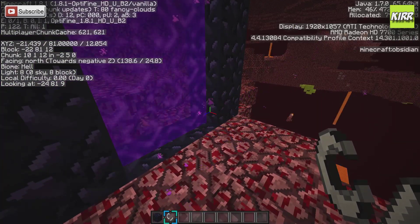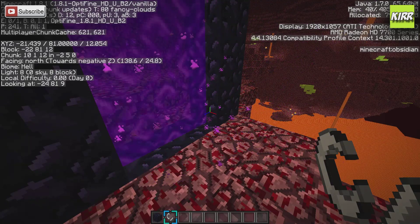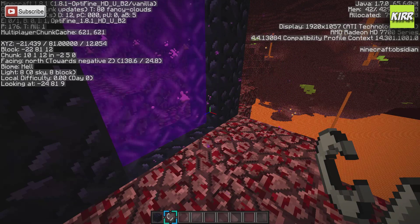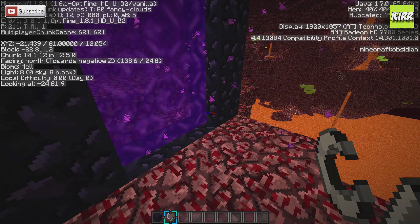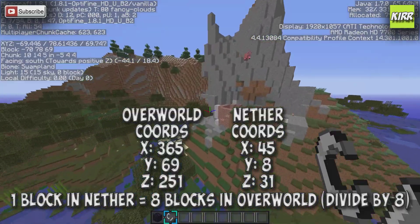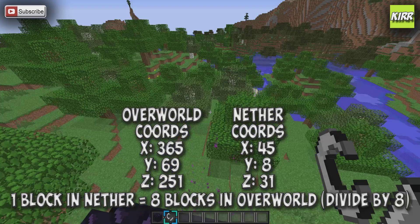Now that you're in the nether, you'll want to do your calculations before you go through. Take those coordinates — 365, 69, 251 — and divide them all by eight. You don't normally need to divide the Y coordinate; just leave it wherever you can find a place to put the portal. So 365 divided by 8 is 45, and 251 divided by 8 is 31.